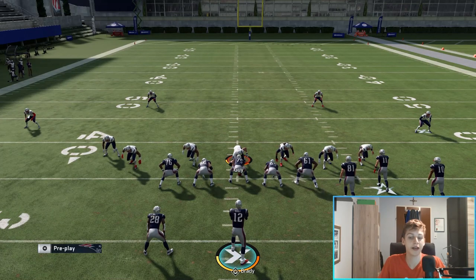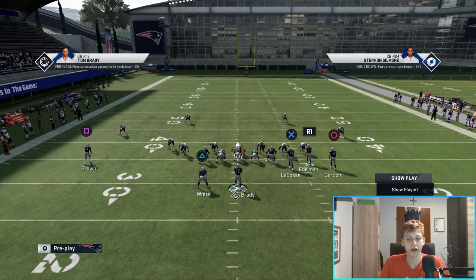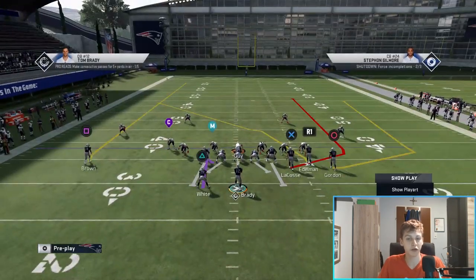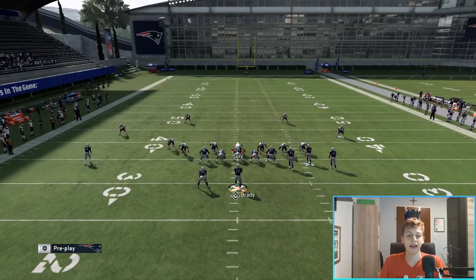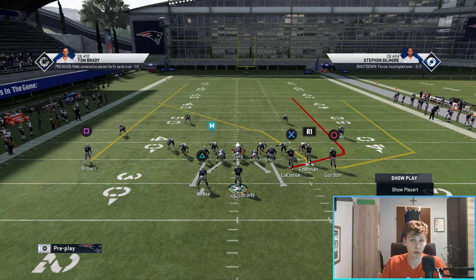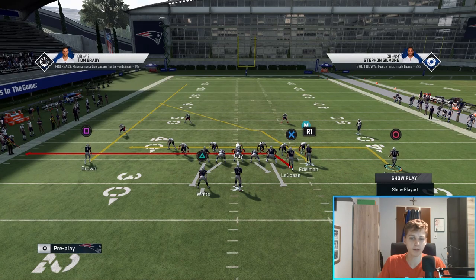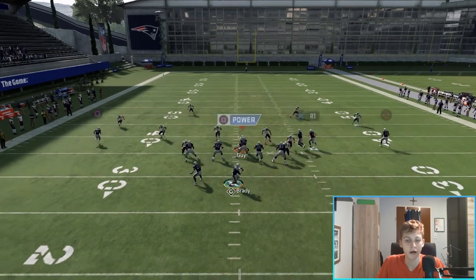So far I've shown you a setup with the bunch to the wide side of the field, and then the bunch to the short side. Now I'm going to show you another setup for the wide side. It's a really nice setup because it builds on the first setup with the same motion — it looks exactly the same — but it's a completely different route combo. We're going to drag X and in route Flash Gordon, motion him out, and you'll see a drag-crosser and in route combination developing.